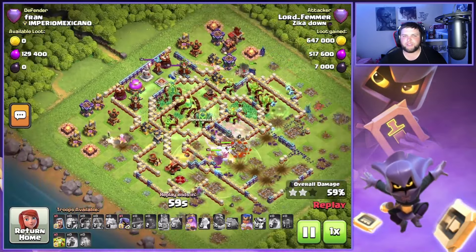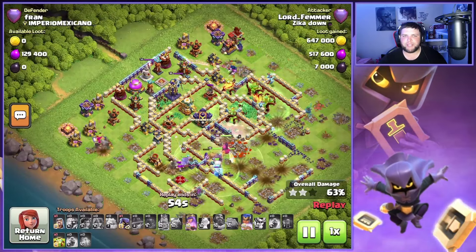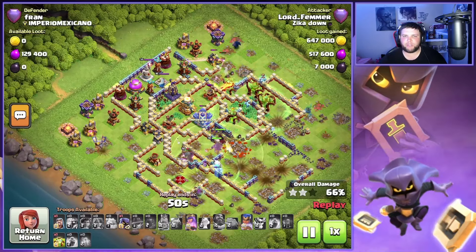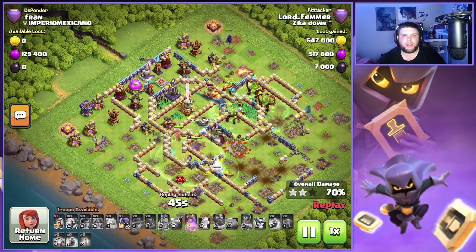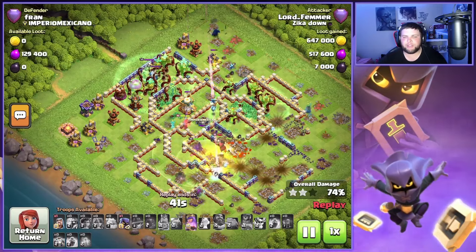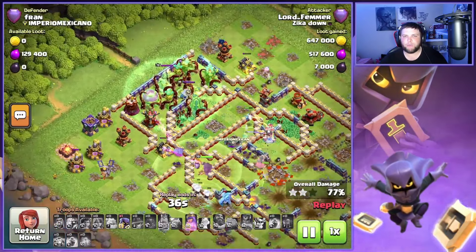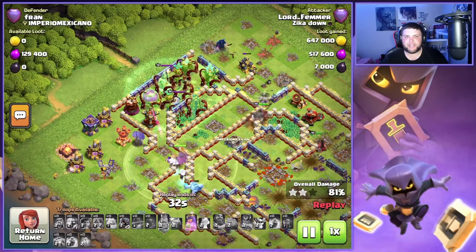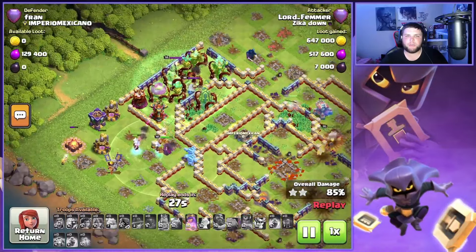I went ahead and used that second Overgrowth a little bit early on the right side of the base, and trapped down that Single Target Inferno and Scattershot area. We're going to leave the Eagle Artillery Monolith uncovered — actually, we did trap down the Monolith — so we used it in three different locations on this one. We're going to go back towards that Single Target Inferno, take that out, and clean up this side of the base. The Electro Titans still have three alive, pretty healthy, with an Ice Golem.